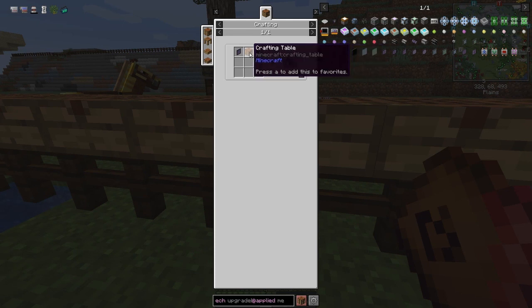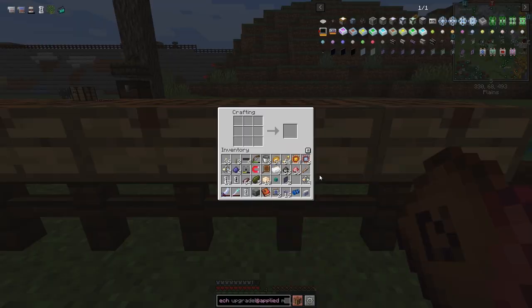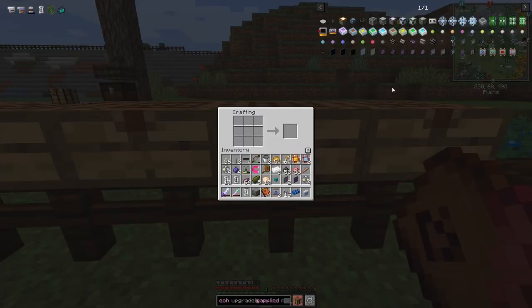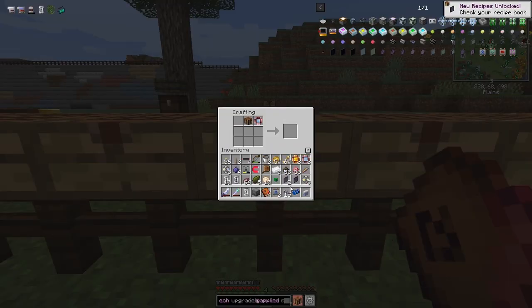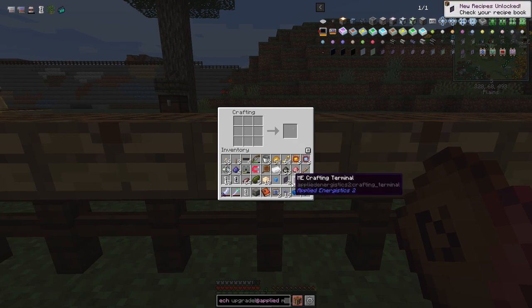Looking at my inventory, it's looking a bit sad as usual. I should look at food first, but let's make this terminal up. I need one of the dark illuminated panels — let me double check the recipe. Calculation processor, crafting table, and an ME terminal — I haven't done the ME terminal yet. Let me take that out of there. For the ME terminal I think we can craft it up now. It uses a dark illuminated panel — that removes one from the inventory and saves a space. The ME terminal is usable anyway but we want the crafting terminal.